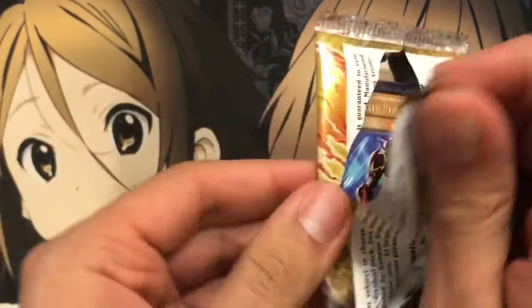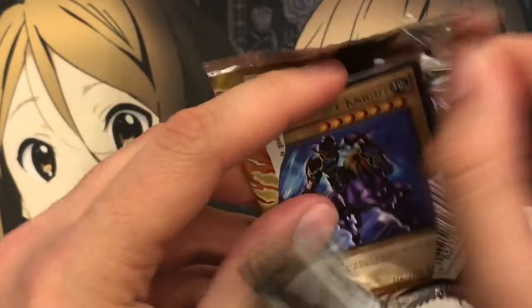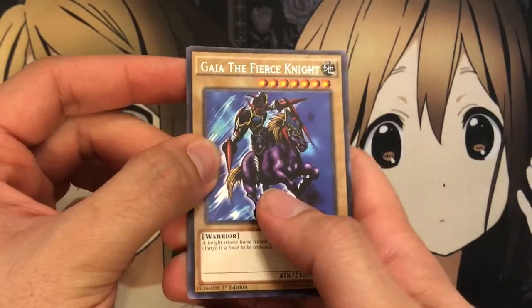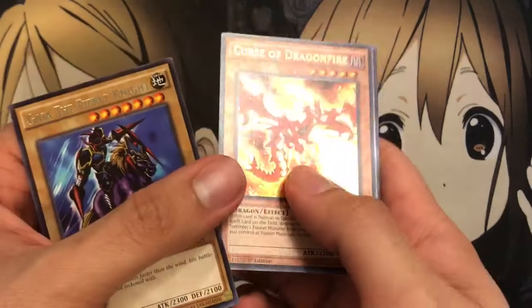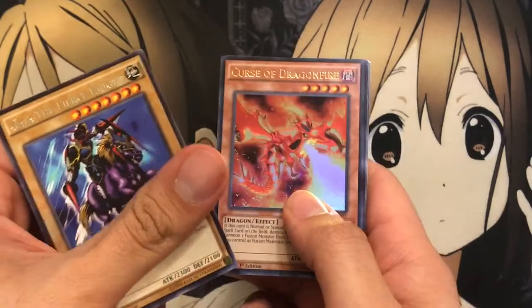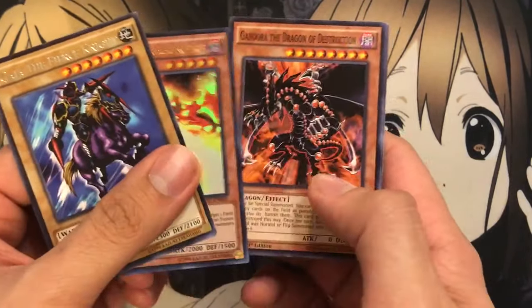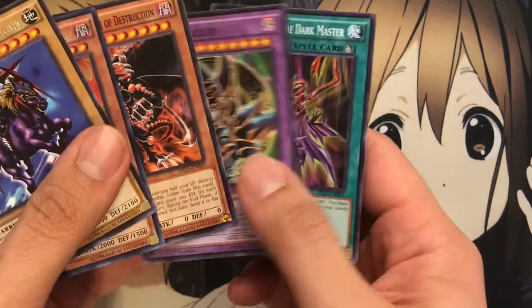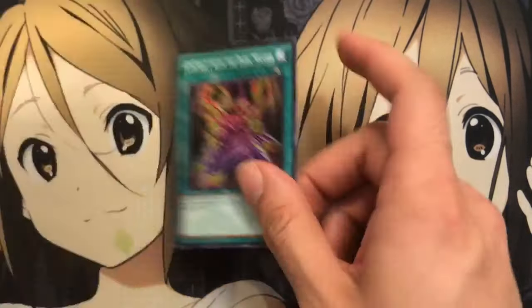Last pack. Let's see if we can end with a holo. We're ending with a definite true sign to build a Gaia deck — Gaia the Fierce Knight. And another Curse of Dragonfire. So we got two of those. I think that's a definite sign that I should work on that kind of deck next. Gandora the Dragon of Destruction, Dark Paladin, and Contract with Dark Master Zork.